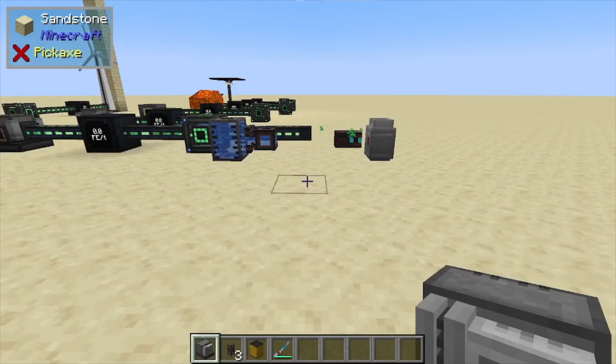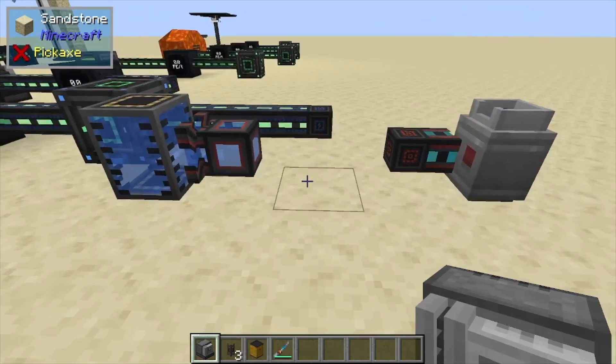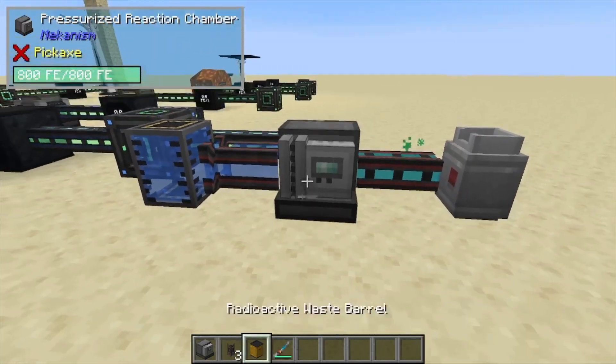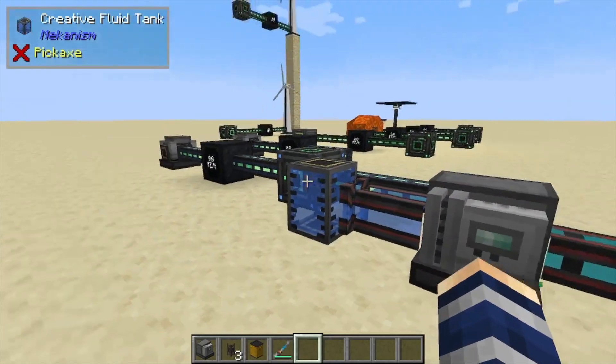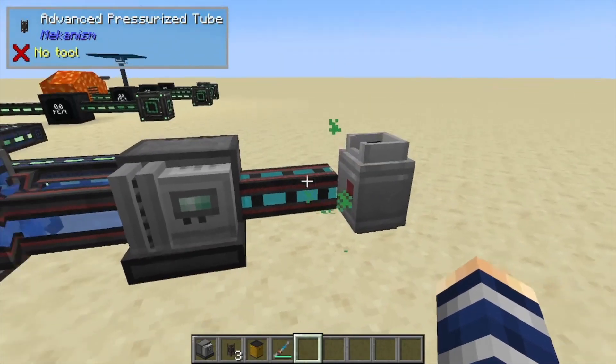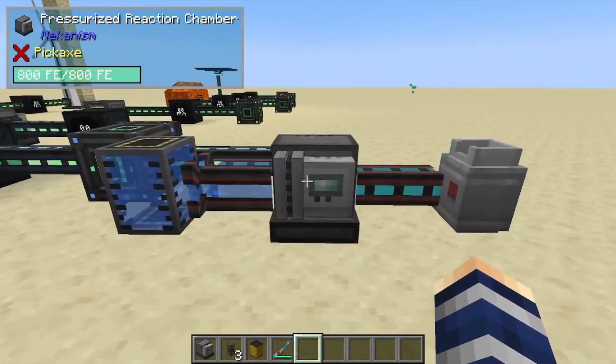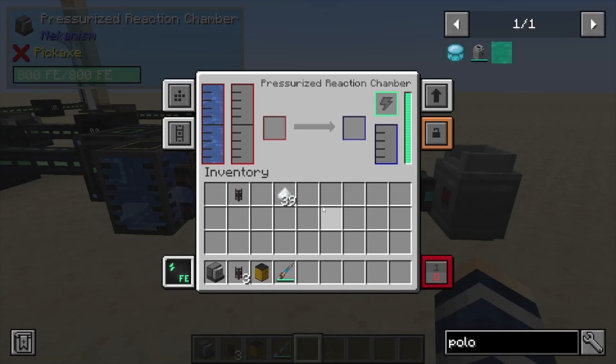Hey, Minecraft Mentor here, and today we're going over the pressurized reaction chamber from Mekanism. We're going to place this one down, and it automatically connects to our mechanical pipes which use water, and our pressurized tubes which use gases. Right now this is how you make plutonium pellets in this format.